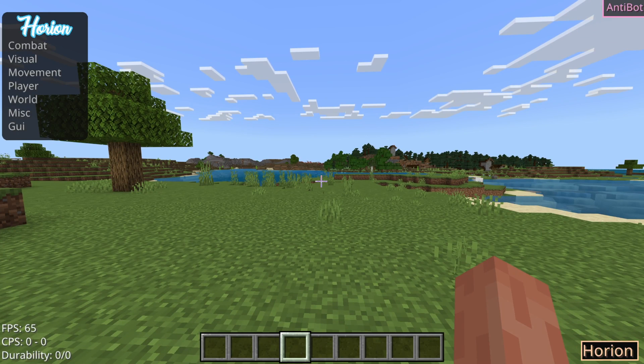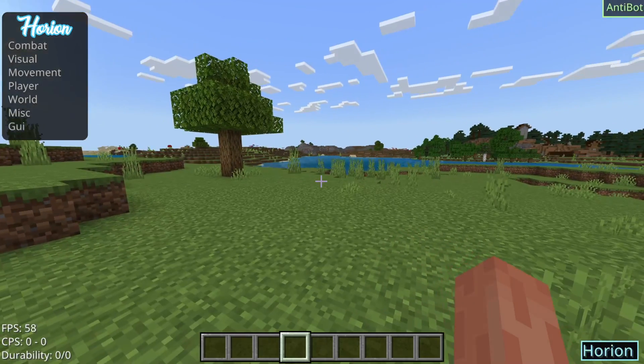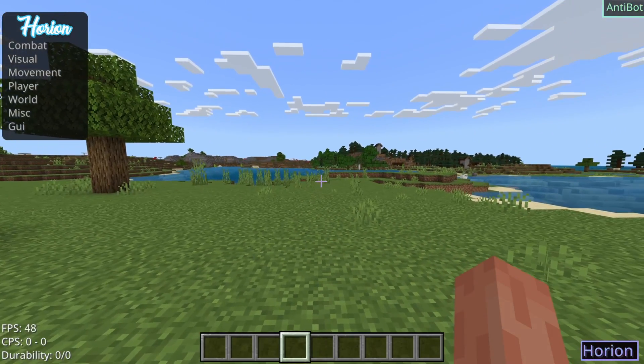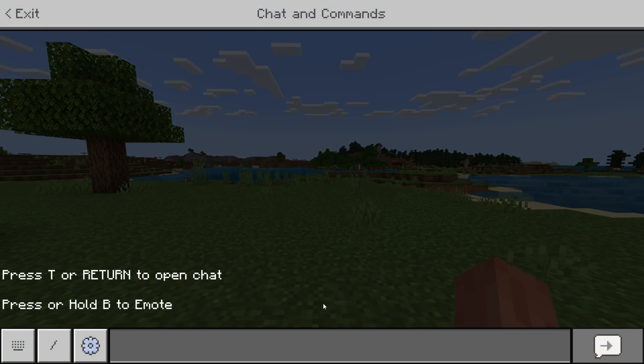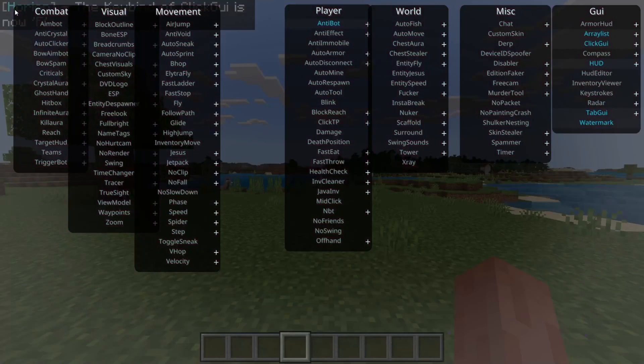To open up the hack menu, you want to press the Insert key. If the Insert key doesn't work for you, or you want to change the keybind, open up the chat and type in .bind, then click GUI, and then press any key. For me, it's going to be F. As you can see, the keybind for click GUI is now F, which means that every time I press F, the menu opens.